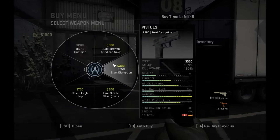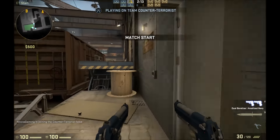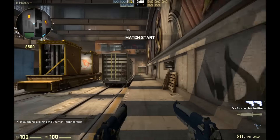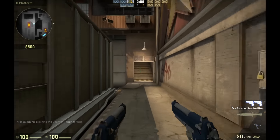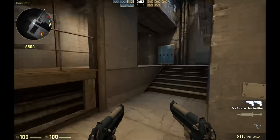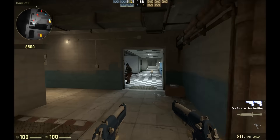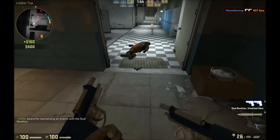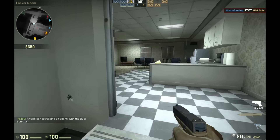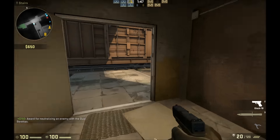Now it's the first round — you wanna buy two dual berettas. Move it, move it. Now go up here, to the right, to the right again, left, and then once you find a terrorist you gotta kill him, take his luck, and run to find another terrorist. Remember you have to be following my instructions.